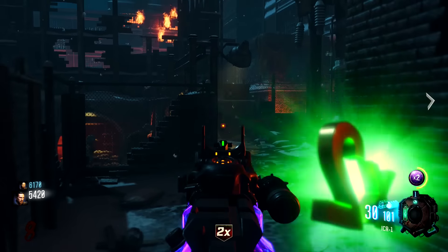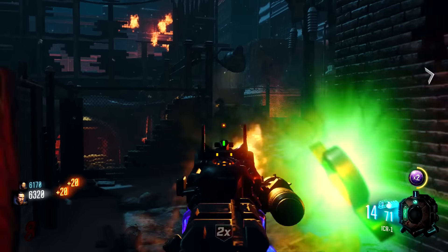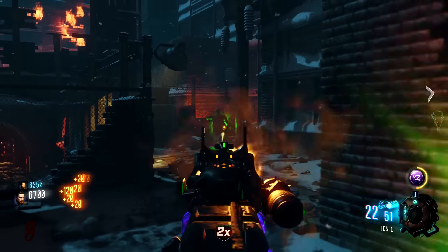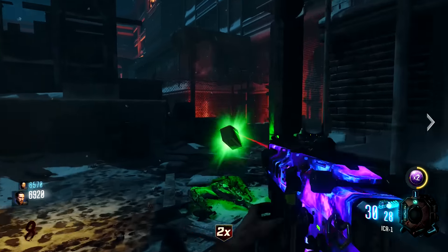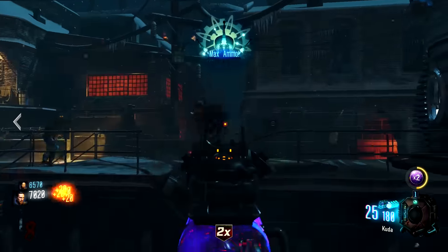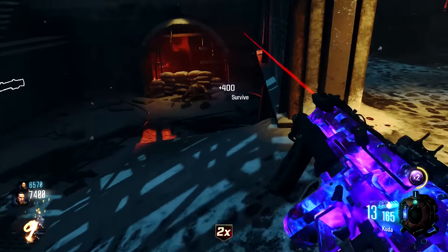Thanks to Wobble for helping me with this. This can be used so that you can open up the fifth perk without spending the 4,500 points — in total, to teleport three times. This is useful if you want to go for Deadshot specifically and need to save your points because you're trying to get headshots and level up guns.